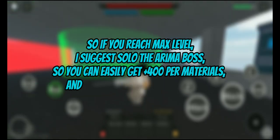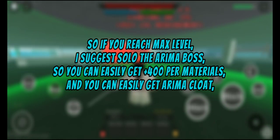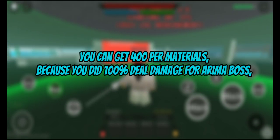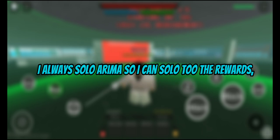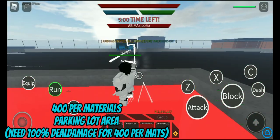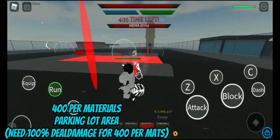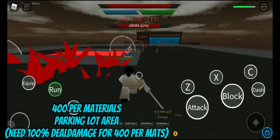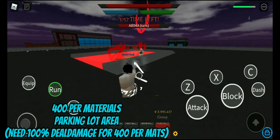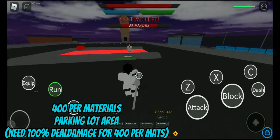So if you reach max level, I suggest solo the arena boss so you can easily get plus 400 per materials, and you can easily get the arena cloak. You can get 400 per materials because you did 100% deal damage for arena boss. This is what I always do — I always solo arena so I can solo to the rewards. This is the fastest way to kill arena boss, so do this guys, this trick is very effective if you are level 750 plus.